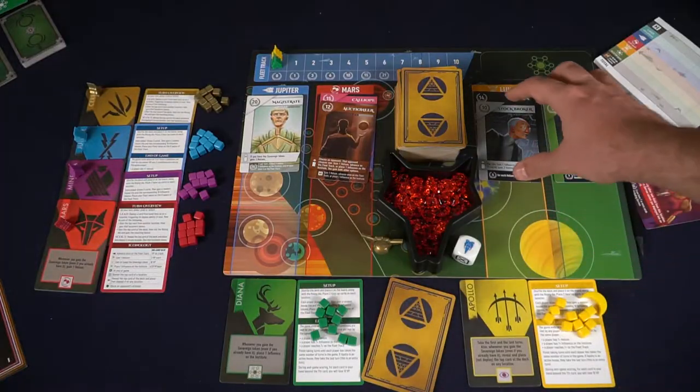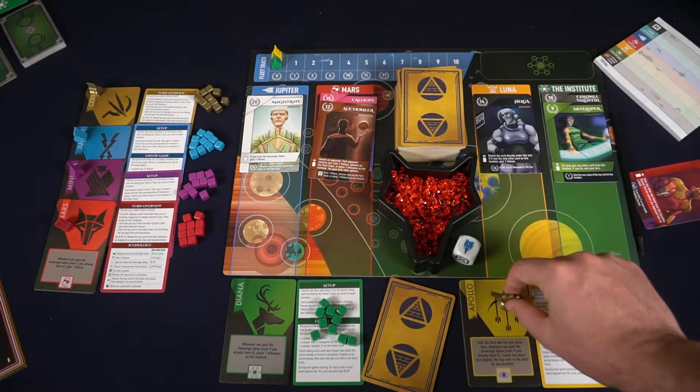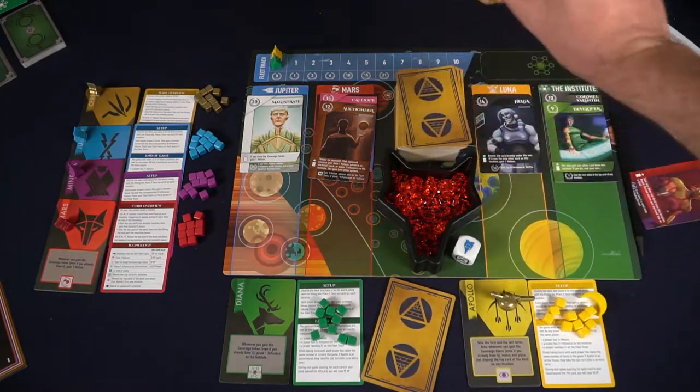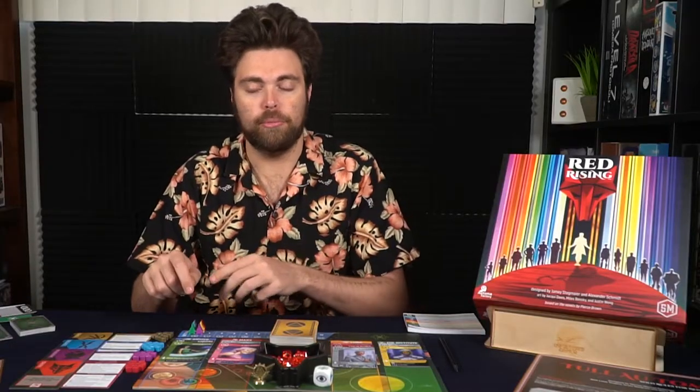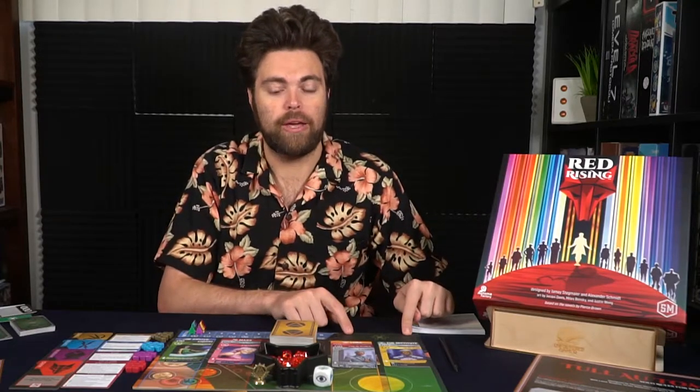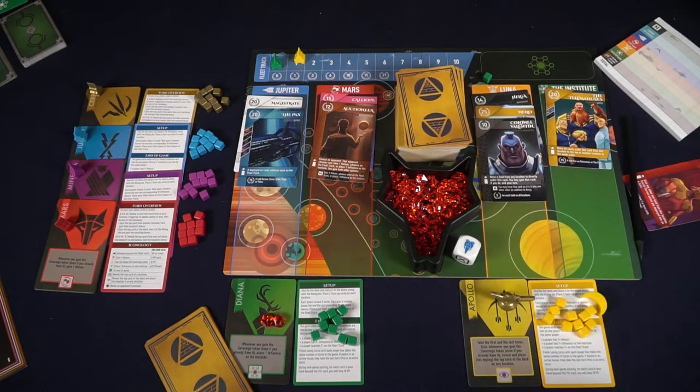After you've taken that ability, you can then choose to take any card from the bottom of any location, or the top card of the deck. When you take the bottom card of a location, you put it into your hand. Additionally, if you choose a location as opposed to the deck, you will take the bonus ability of that location. For instance, with Jupiter you'll be able to move your fleet marker one space forward, or with the Institute you can place an influence marker there. If you choose to take from the deck, you roll the die and gain the benefit based on what it shows.